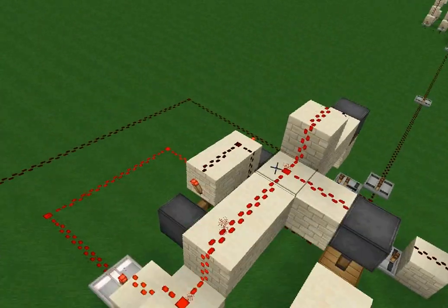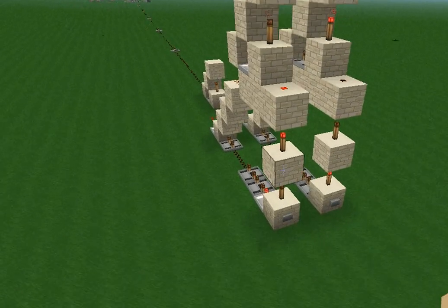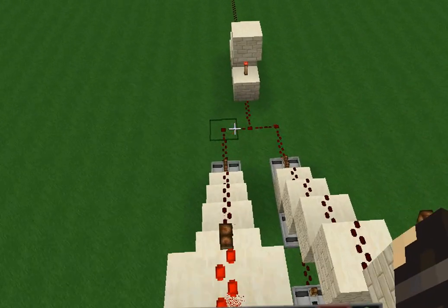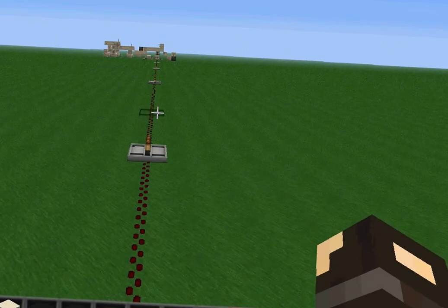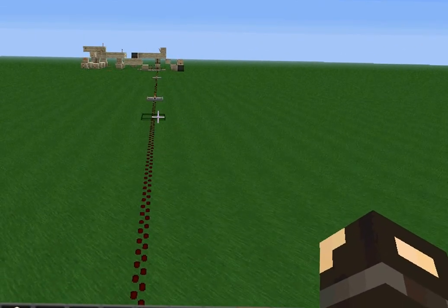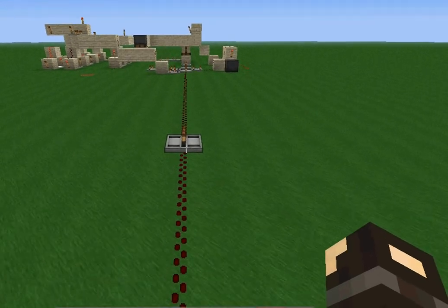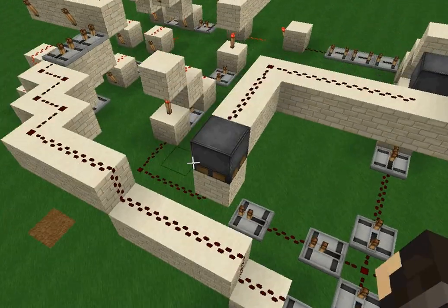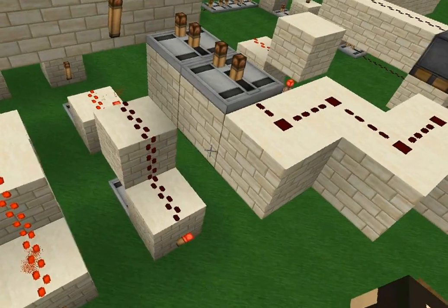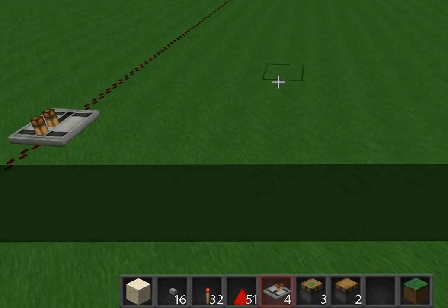That's all. I'll put a world download in the description — you can fool around with this, as long as you leave credit that I made this little device. You can use it however you want. I'm not really sure what this is called; I believe it's called a multiplexer. If you know what it's called, just leave it in the comments, but don't be obnoxious about it. That's all. Thanks. Bye.